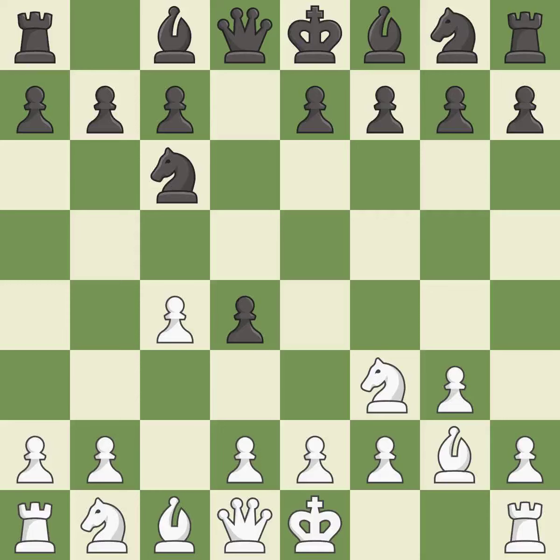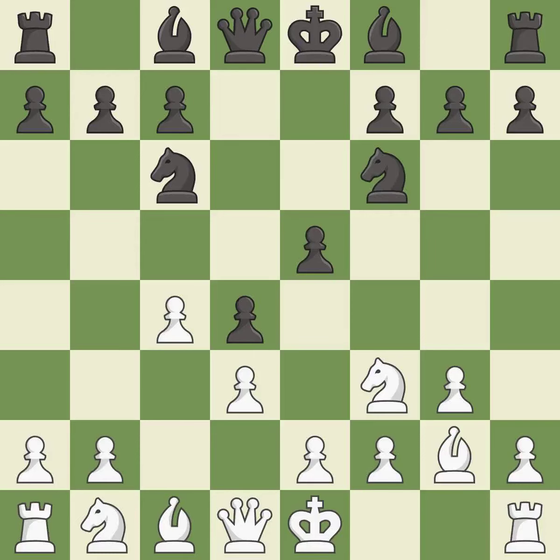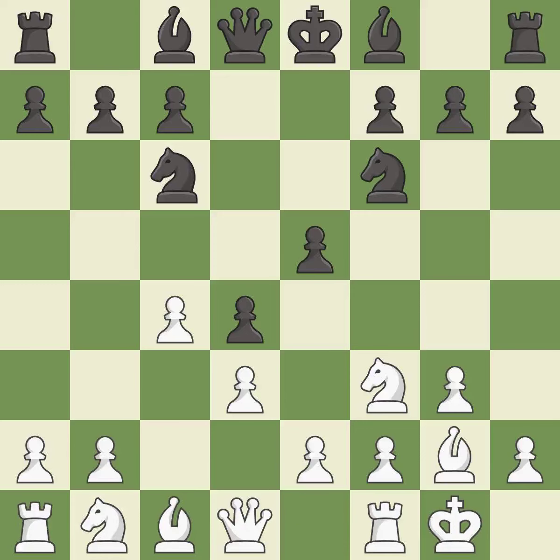Bg2 puts the bishop on the long diagonal in a move called a fianchetto. E5 adds a defender to the d4 pawn and opens the diagonal for the queen and bishop to develop. The bishop is ready to be developed to an active square. This activates a knight by developing it off of its starting square. Castling gets the king to a safer square, out of the center of the board, while also developing a rook. Castling kingside tends to be safer because the king is further from the center. It is the last book move — a solid, excellent choice.